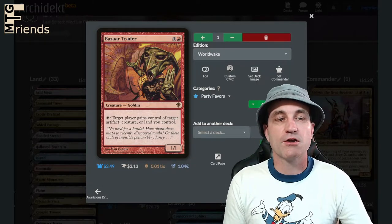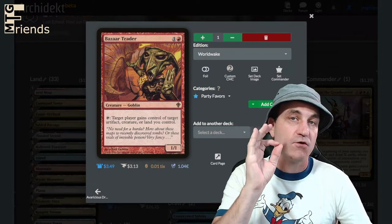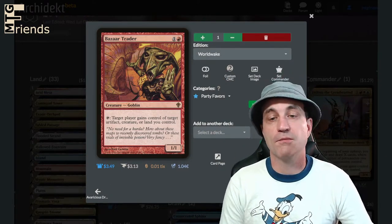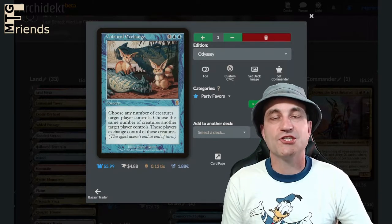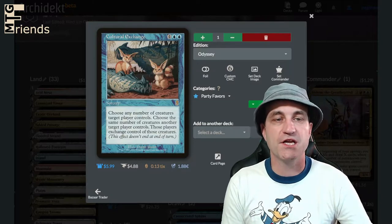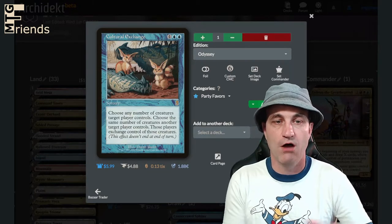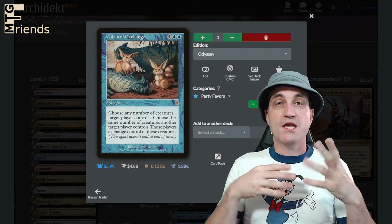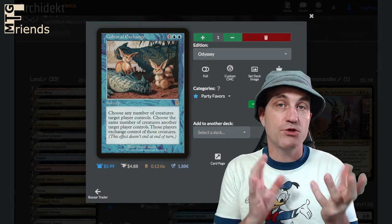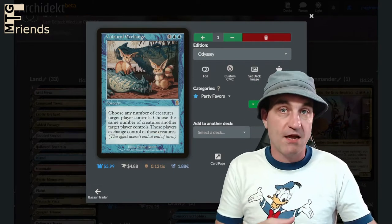Bizarre Trader for two — it's a 1/1. Tap: target player gains control of target artifact, creature, or land you control. This is great, although unfortunately you can't pass off an enchantment and we do have a bunch of enchantments that suck for the opponent. Cultural Exchange for six — I don't like that it's so expensive, however it gets the job done. Choose any number of creatures target player controls, choose the same number of creatures another target player controls, those players exchange control of those creatures. We can exchange our garbage to an opponent and get whatever they have, or use this as politics with our other opponents.